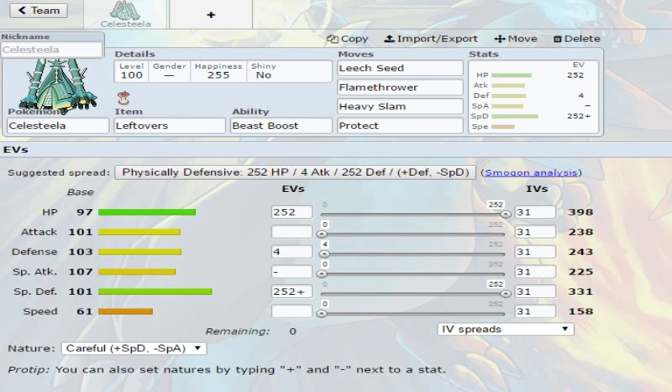It also has Protect, Leech Seed, and Leftovers to just sap away at Pokemon. You could also run Toxic instead of Flamethrower, but there are quite a few Poison Pokemon in OU right now, and Toxic may not be the best bet. There are still quite a few Grass-type Pokemon like Decidueye added to the pool, but don't worry about that.